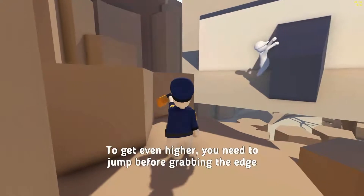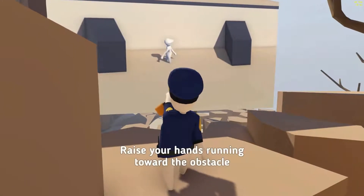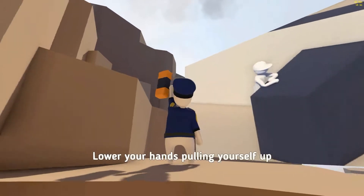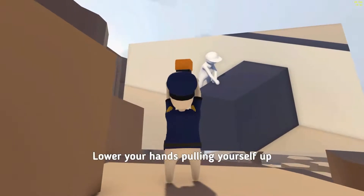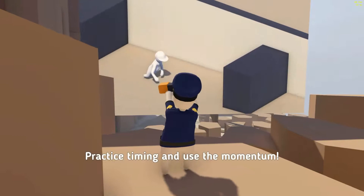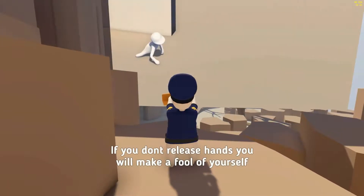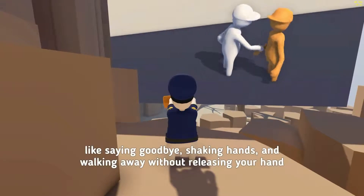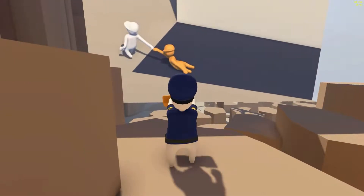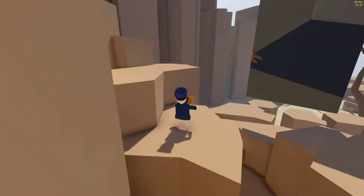Climbing higher — to get even higher you need to jump before grabbing the edge. Raise your hands running toward the obstacle. Jump to grab the edge. Lower your hands pulling yourself up. Walk forward releasing the hands. Practice timing and use the momentum. If you don't release your hands you will make a fool of yourself — like saying goodbye, shaking hands and walking away without releasing your hand. Now that happens to me all the time in real life, you know, I always forget to release my hands.